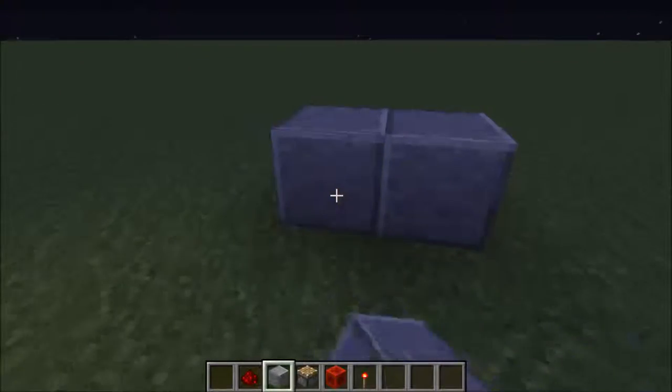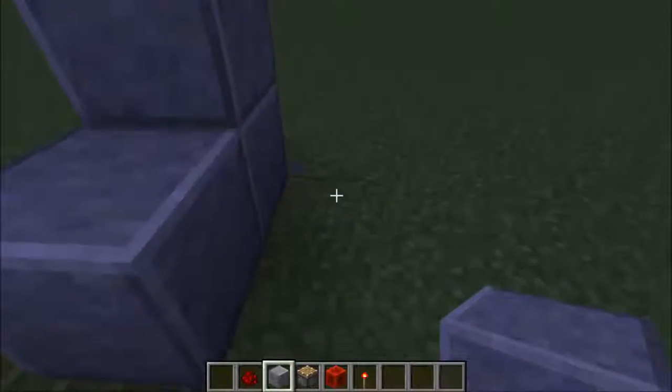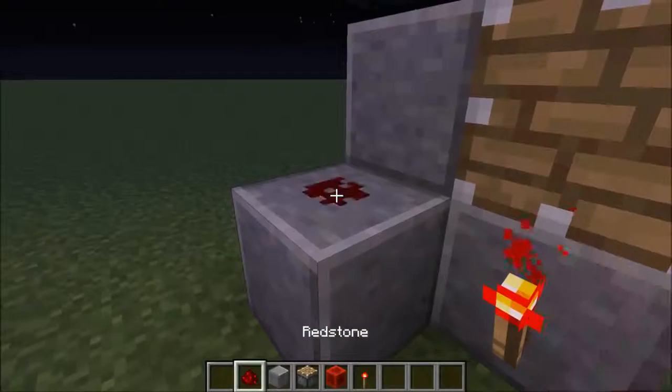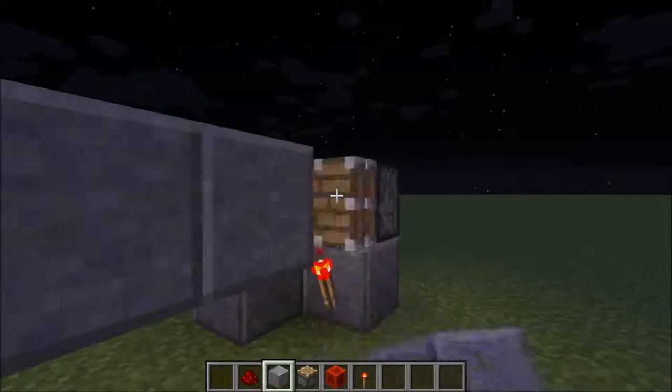All you have to do is create a kind of L-shape like this, and then after that you've just got to place the building block of your choice, a piston, then after that a redstone torch, then a piece of redstone. And there you go — there is your smart piston.